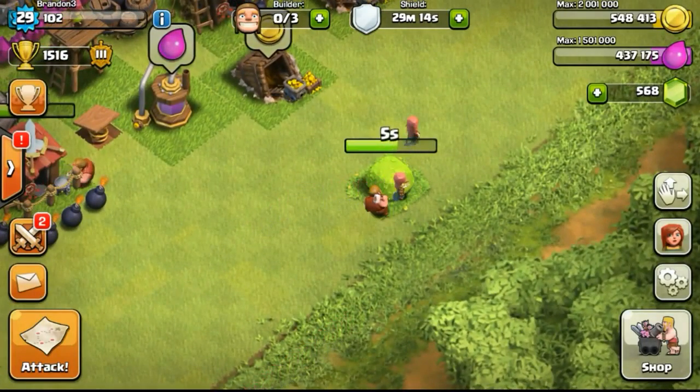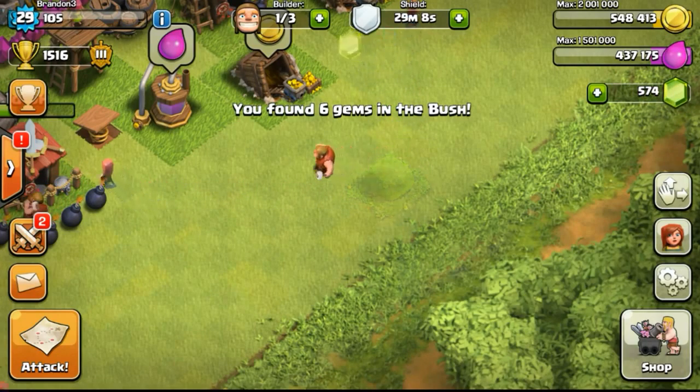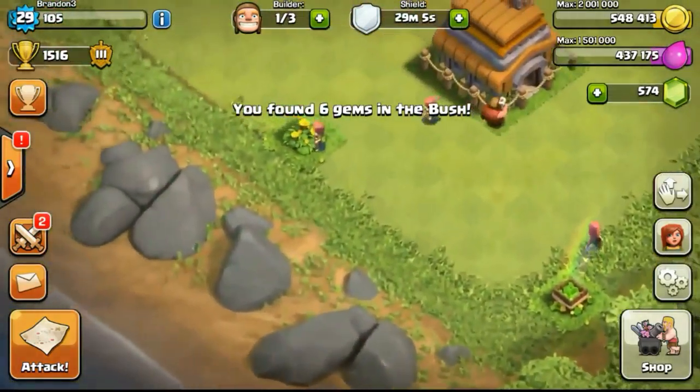One of my barracks completed the upgrade, and then I removed an obstacle. So I got 6 gems from the bush and now I'm proceeding into removing another obstacle.